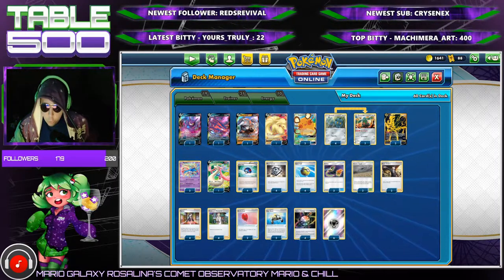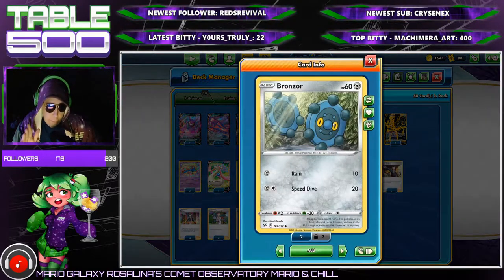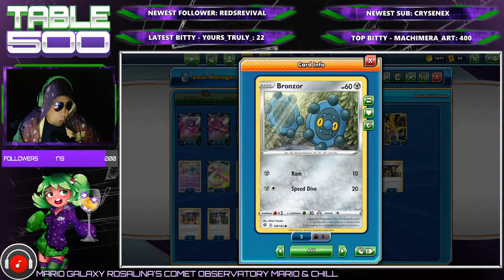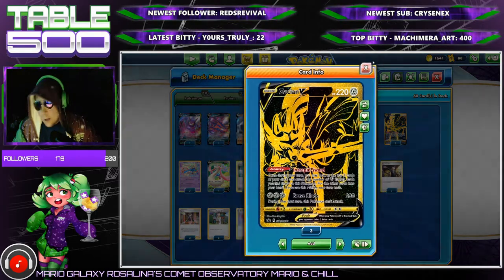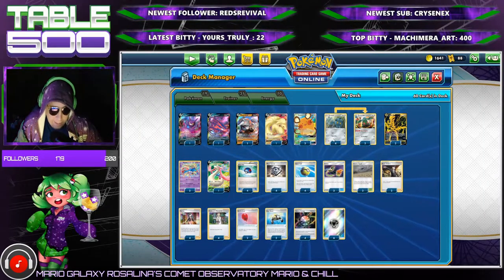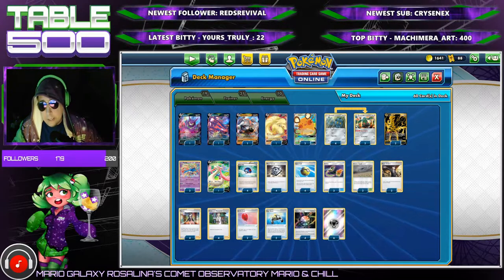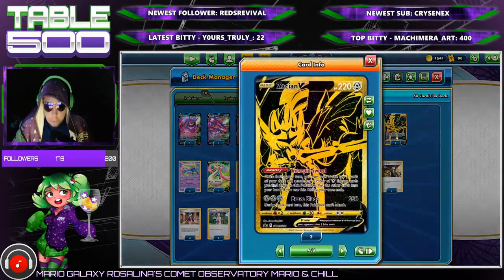We're going with a four-three line of Bronzor and Bronzong. Right now pre-rotation you could use the Bronzor with 50 HP that evolves turn one, but that's not as important because you can't really make a good turn one attacking play anyway. It's also incredibly fragile, especially with Dragapult in the format. You want that extra 60 HP to make your opponent work harder for the knockout — the deck does not function without Bronzong.